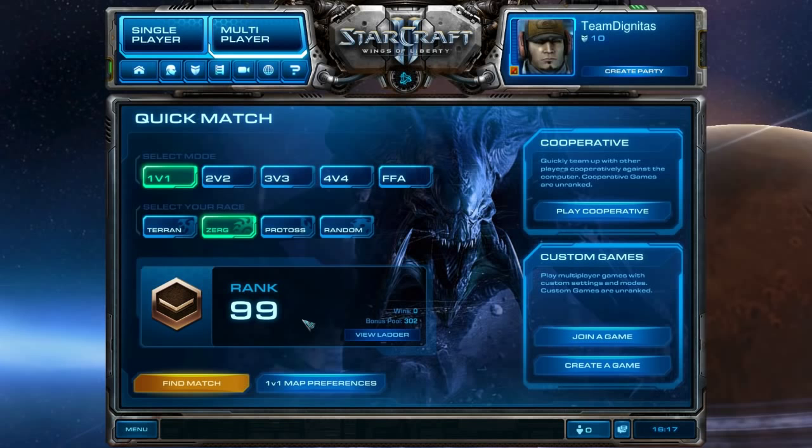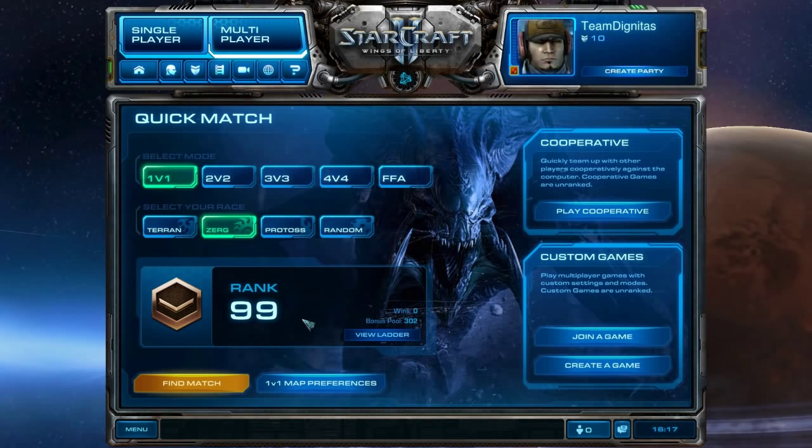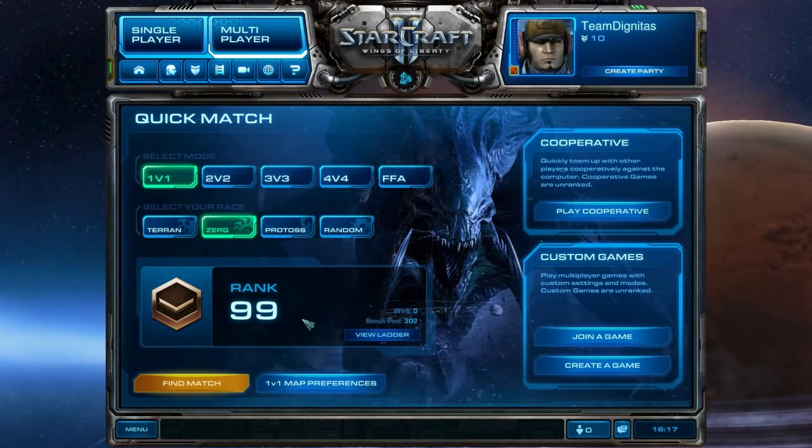If your opponent is on one base, send an Overlord in at 5:30–5:45. That timing is when everything finishes up — Cloak Banshees will start being produced, or you can see buildings switching over. Versus Protoss, that's when Warpgate finishes. You might see four Gateways, a Twilight Council for Blink or DTs, or a Stargate — all very easy to spot at that five-minute-thirty mark.